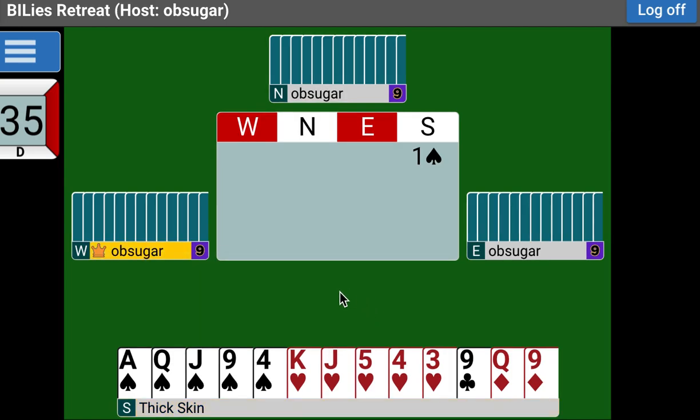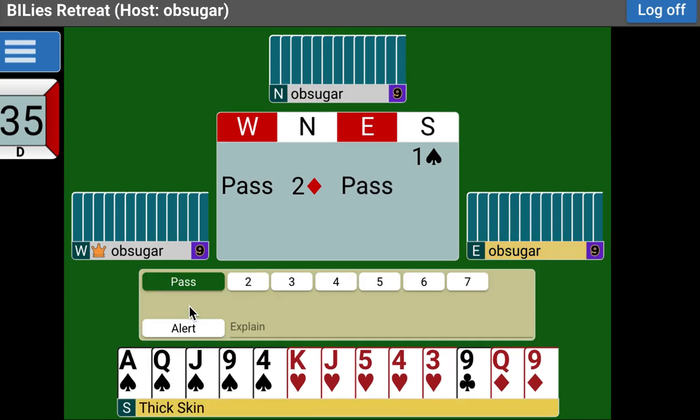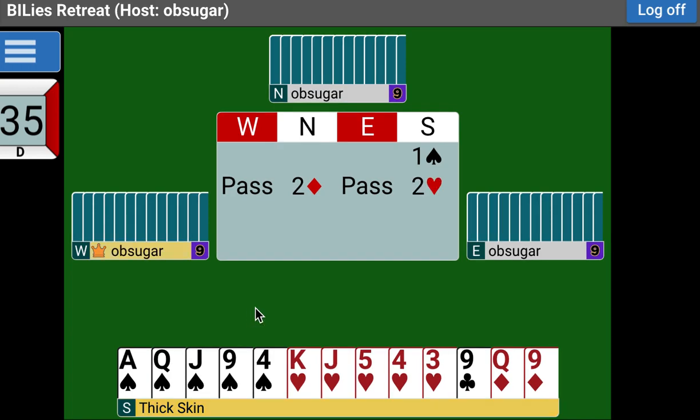Fred opens one spade and we get a two diamond bid — game forcing. What's our rebid? This is natural: just two hearts. No need to jump. We're never in a hurry playing this. Two hearts, saying: I started with five spades and at least four hearts.